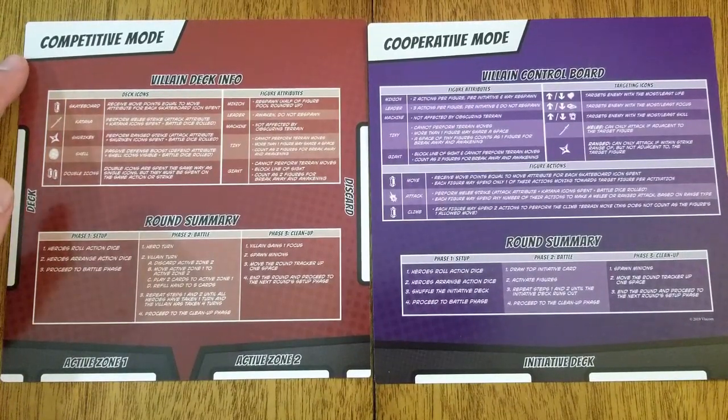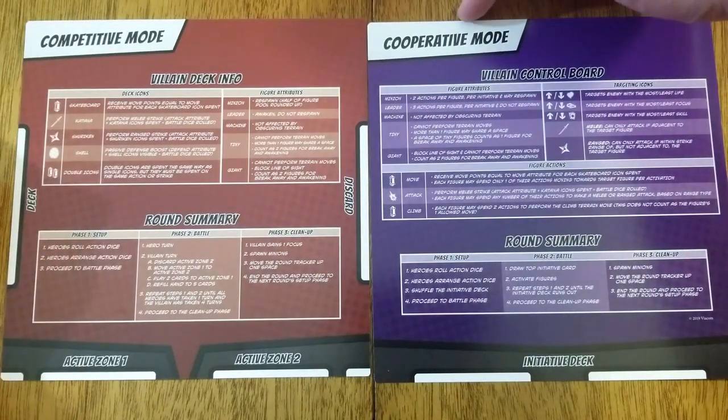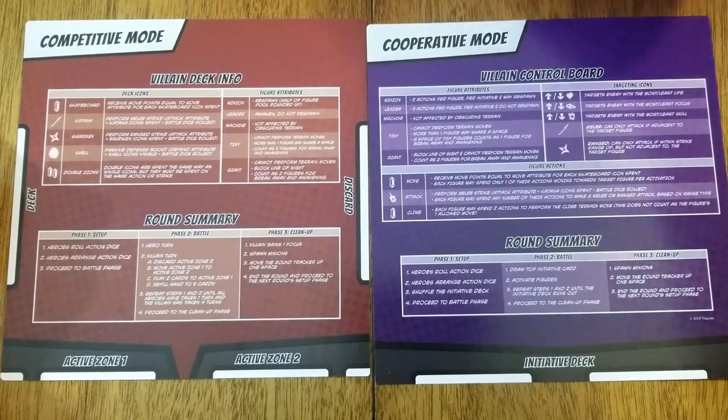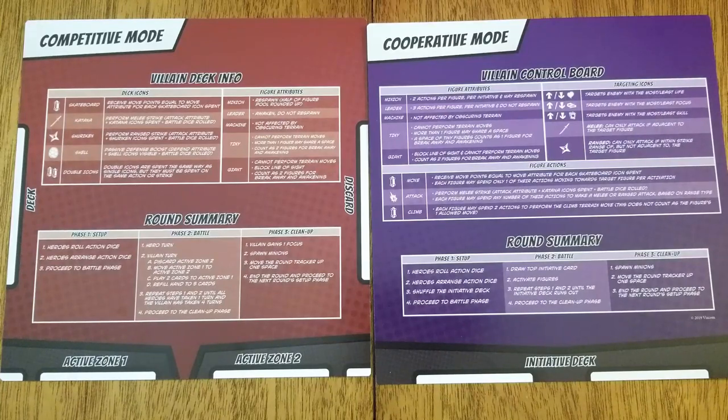In competitive mode, 1 to 4 players control the heroes, and 1 player controls all the villain figures through playing cards from the villain deck. In cooperative mode, 1 to 4 players control the heroes, and the villain figures are controlled by an AI system using an initiative deck. Both modes are set up a little bit differently, so we will focus on learning the core mechanics of the game before starting setup and explaining the different rulesets.